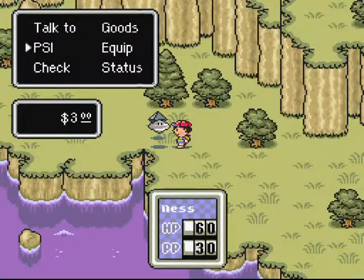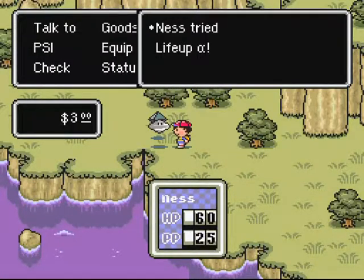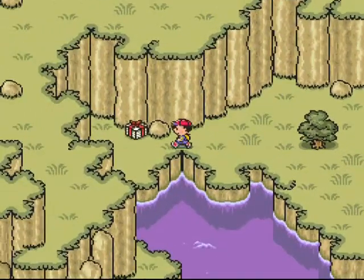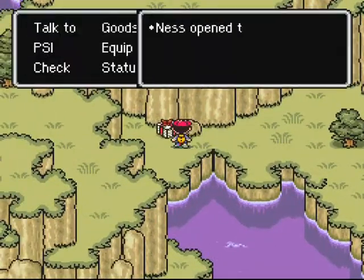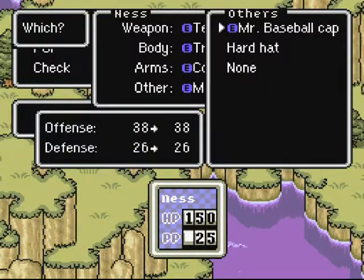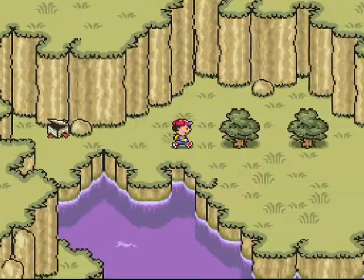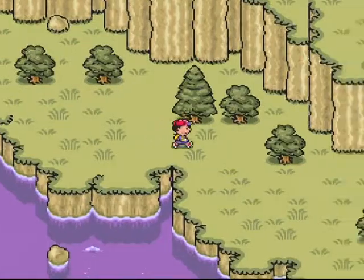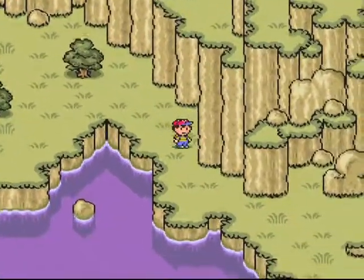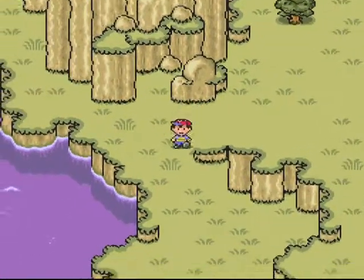It's kind of strange how a little UFO has eyes on it — pretty strange, although it's standard fare in Earthbound. Well, the present was really far, but there's a hard hat inside. That could actually be helpful — 35 defense, that's awesome. Well worth the trip.